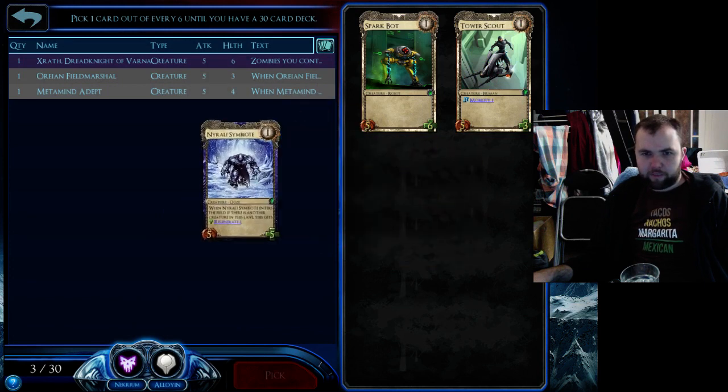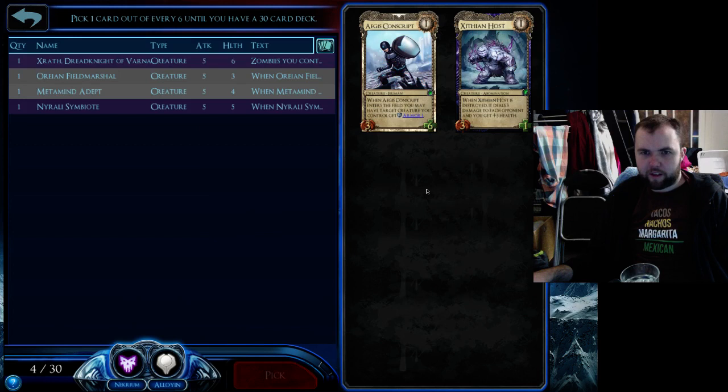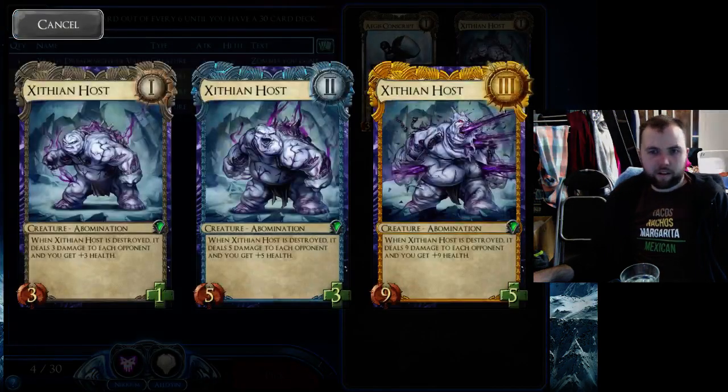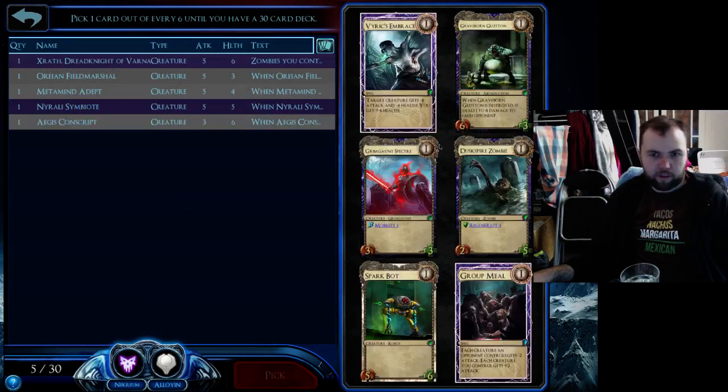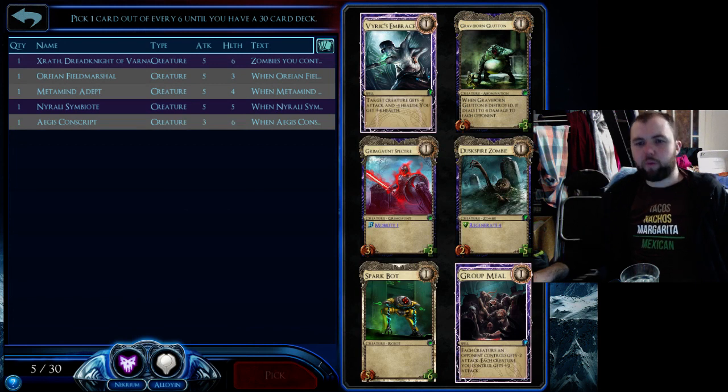I like the Symbiote. I think it's just a really nice solid card with the regen, and considering I've got the Zrath as well, putting regen together can really irritate your opponent. Zillian Host is god-awful — he's one of the new cards and he's just crap — and I quite like Ages of Conscript, so that's very much a no-brainer.